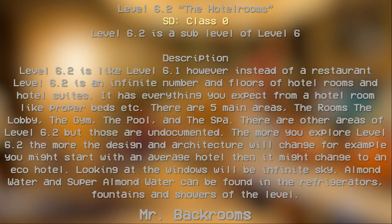Level 6.2: The Hotel Rooms. Survival difficulty class: 0 — safe, secure, devoid of entities. Level 6.2 is a sub-layer of Level 6. Level 6.2 is like Level 6.1, however instead of a restaurant level, Level 6.2 is an infinite number of floors of hotel rooms and hotel suites — everything you'd expect from a hotel room, like proper beds. There are five main areas: the rooms, the lobby, the gym, the pool, and the spa.